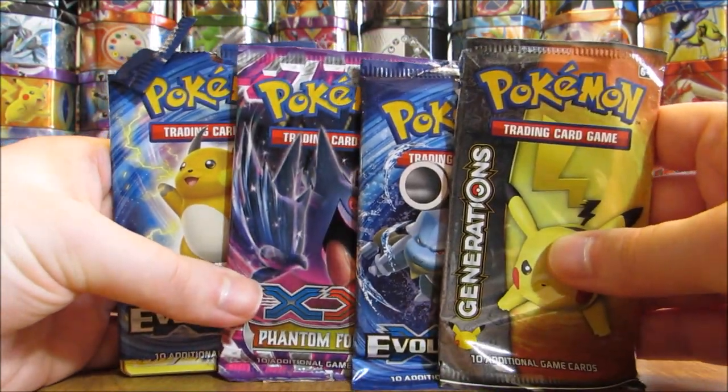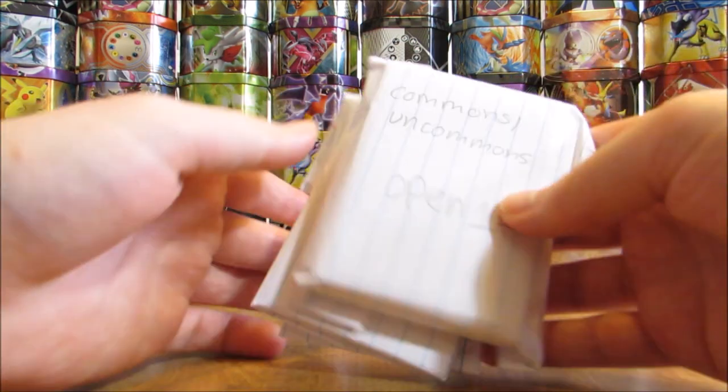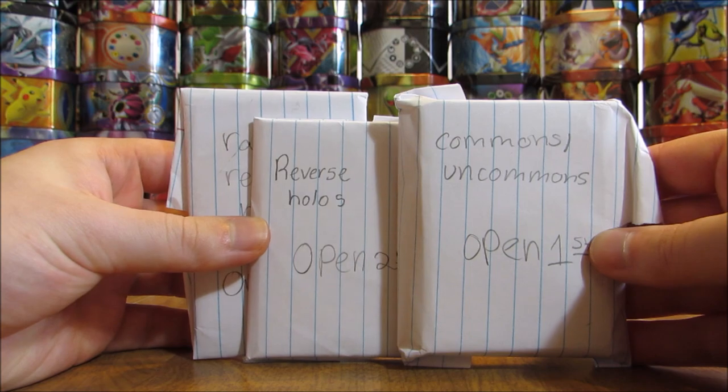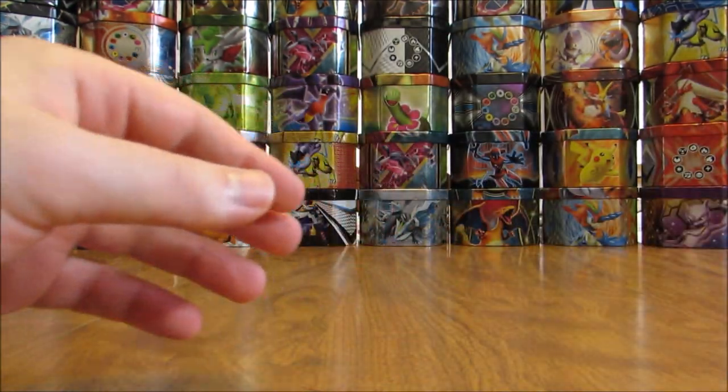It looks like there are four custom packs on the inside here. I'm able to do the card trick on those packs. And then three packages here — open first, second, and third. So we'll open these first and then get to the custom packs.